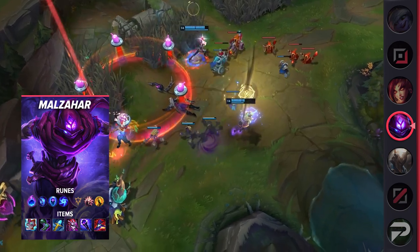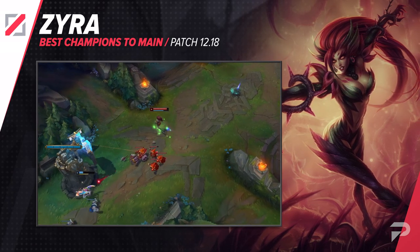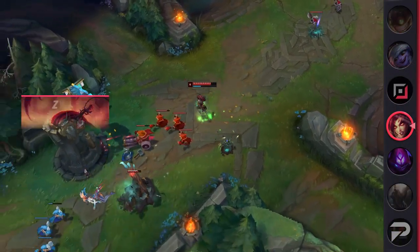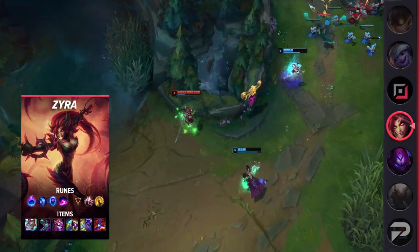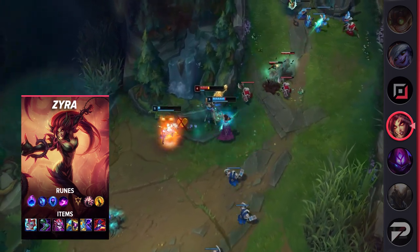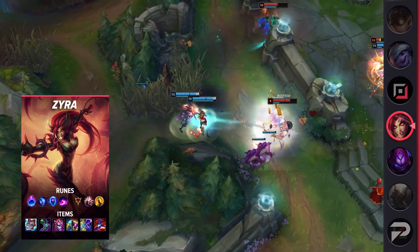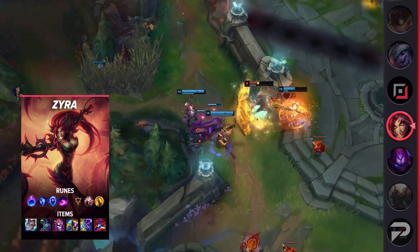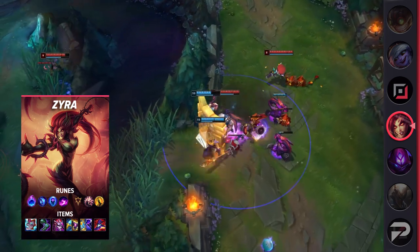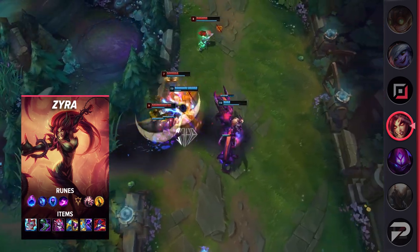Our last mid laner for today is Zyra. Yeah, that's right — we often push Zyra as a support, but she's also more than capable as a mid lane mage. She's just as lane dominant mid as she is bot, with good pushing power, hard-hitting poke, and deadly all-in potential if she lands her full combo. You'll have permanent priority to help your jungler, and you scale even harder than Zyra support since you have a solo laner's income and experience. Off-meta picks like this can feel like a life hack when it comes to climbing the ladder — you take a champion that's already strong, and most people won't really know how to play against it, so you end up cheesing your way to victory over and over.